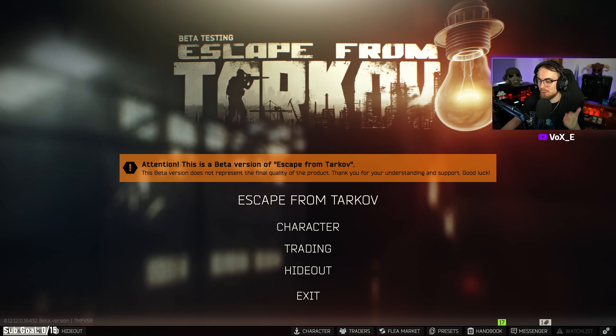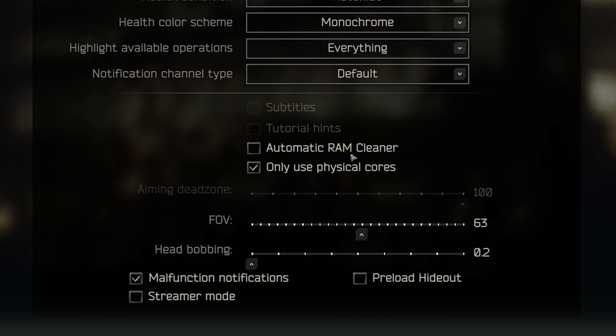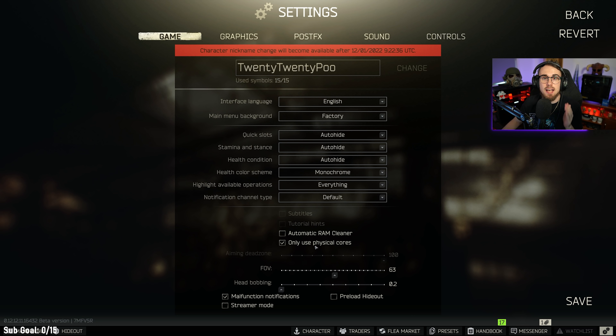First, open up the game and go to settings, then game settings. In game settings we have two options: automatic RAM cleaner and only use physical cores. I don't have automatic RAM cleaner on, however there is a bad memory leak in the game. If you're having problems with 16 gigs and under of RAM, definitely turn this on. For only using physical cores, as of 12.12, pretty much every CPU will benefit from having this on, so make sure you tick this option, as Tarkov is a single-core favorable game.